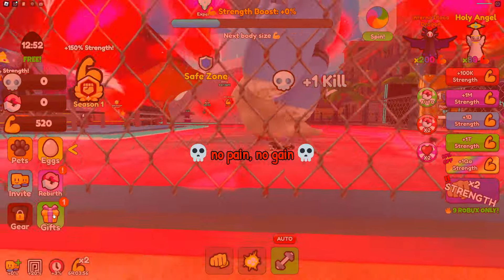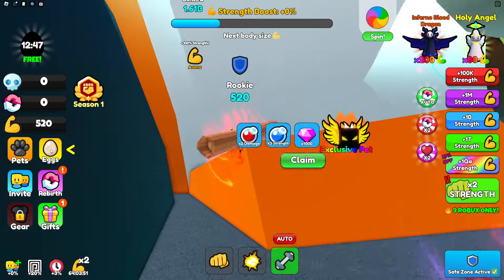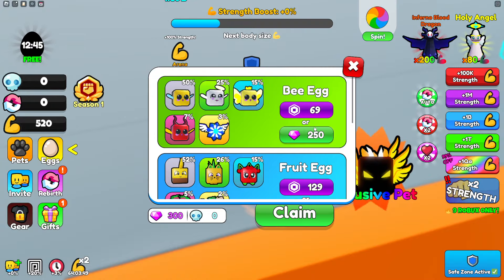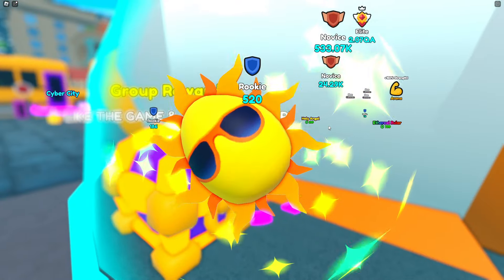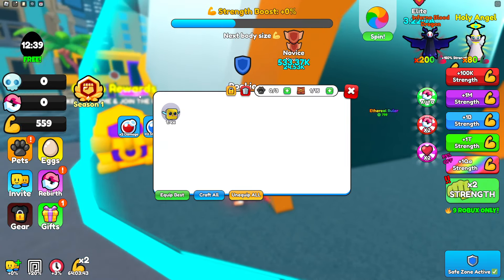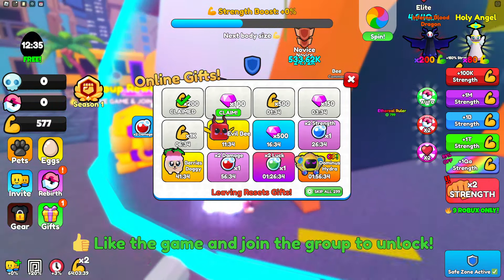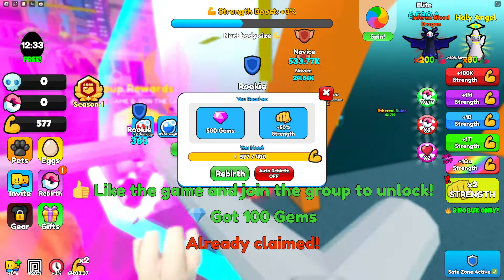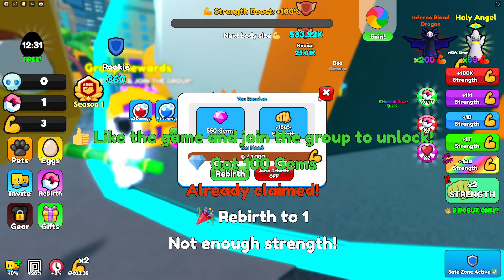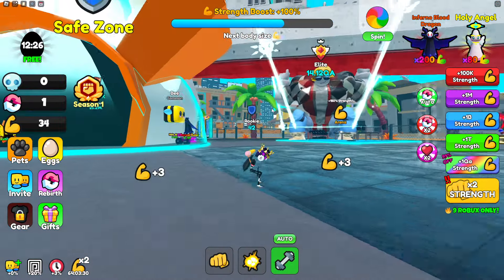Obviously I'm gonna have to get some Robux. Oh no, that guy just stomped on me. There are different eggs we could get for pets — this is like the cheapest egg, and it only gives a 1.4x multiplier so that's not that great. We got free gifts that give us some gems, and rebirth gives us even more strength increase.